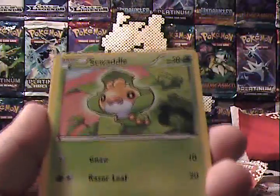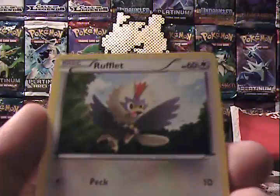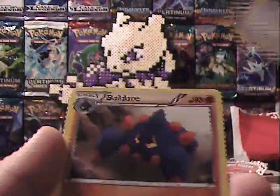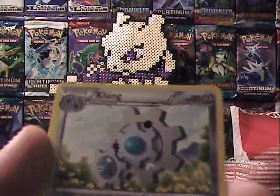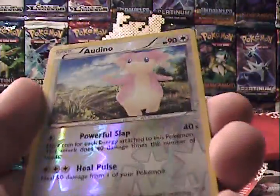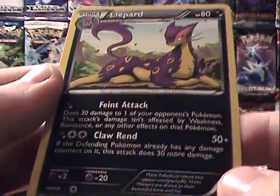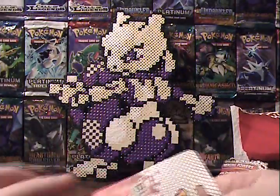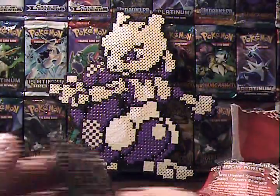And we have Sewaddle, a Woobat, a Rufflet, Vullaby, Patrat, Boldore, Sigilyph, Klang, an Audino Reverse — just an uncommon this time around — and a Liepard rare. Cool stuff there. Yet to get a holo this time around. Hopefully that's not too far off.